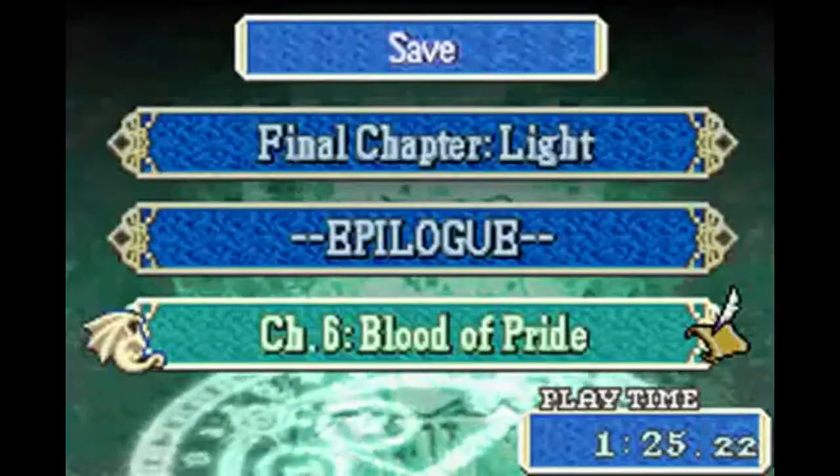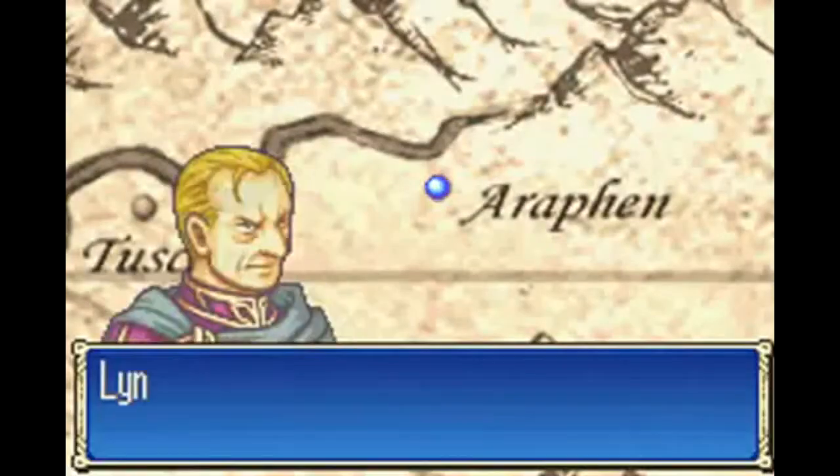Overall the plot is about on par with Sacred Stones, but what sets it apart and makes it better is the characters. The main group of Eliwood, Hector, Lyn, and arguably Ninian command a much better presence on screen than Eirika and Ephraim ever did back in Sacred Stones.